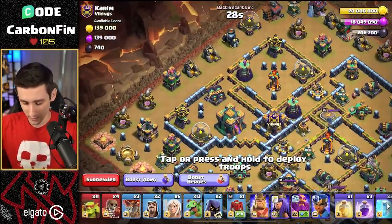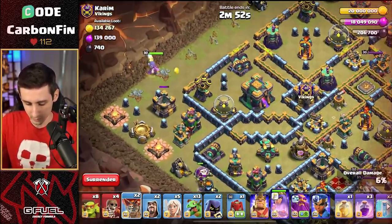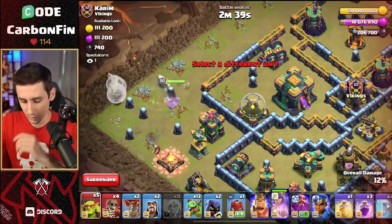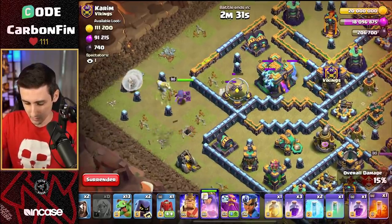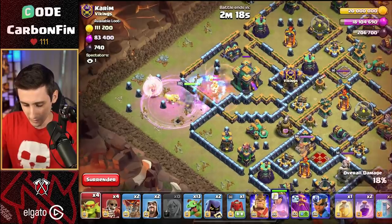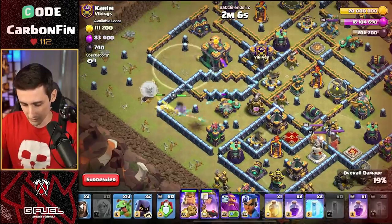We're live with the baby dragon attack. Drop the queen — hopefully no tesla farm here. Drop some sneakies, a balloon onto the mortar to force the funnel. Let's drop the healers once this air defense goes down. Didn't pull any of the CC out initially. Drop some healers and a sneaky goblin over here. We pulled out some of the CC — not the end of the world. Drop a poison spell for the super minions. I only have four sneakies for the town hall. Town hall activates — drop the rest of the sneakies into here. Got to take the town hall down. Make it invis.